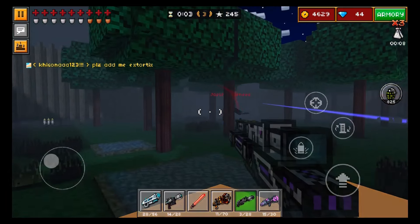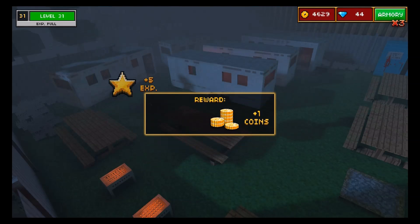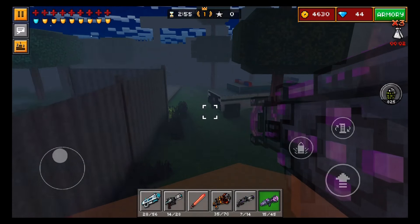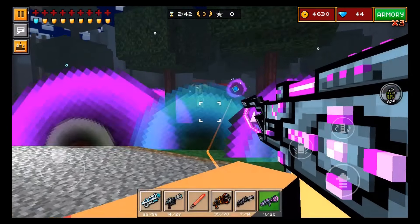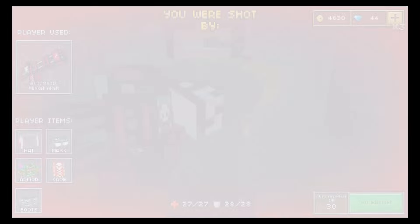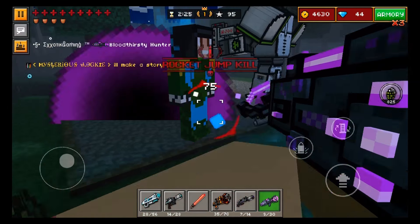I wanted to say that right at the beginning because I'm honestly amazed how many people actually believe in no-kill servers. They actually think no-kill servers are a common thing in Pixel Gun 3D, and the truth is they really aren't. If you go into a Pixel Gun server and somebody tells you not to kill, you don't have to worry about them reporting you, because you can kill them and nothing is going to happen.